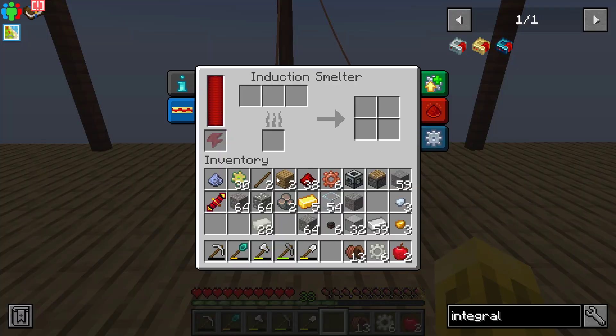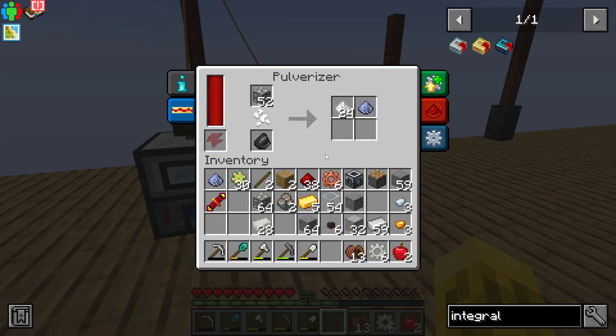If we put gravel here, let's see if this works. Take this flint and put it here — increase our output of this too, I can't remember. I think it gives you better luck at getting this other stuff, or it could have just been random.